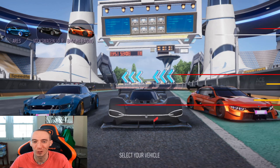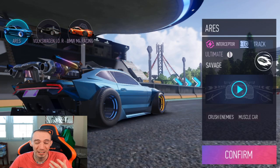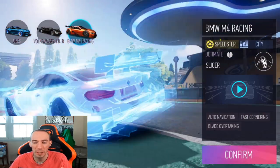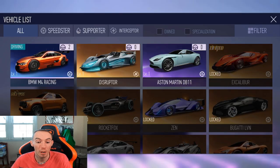When you first start off you're going to be met with a choice of your starting car. You have three different ones to choose from: the Aries, the Volkswagen, and the BMW. Each one represents a different type — an interceptor, a support, and a speedster — and each car has things they're good at plus a different ultimate ability.